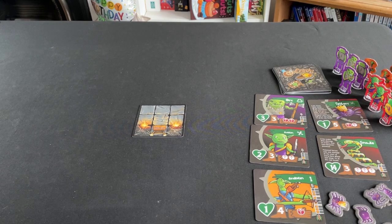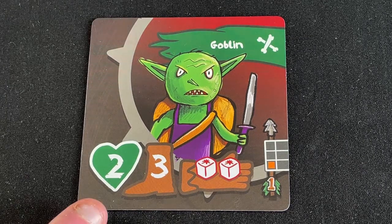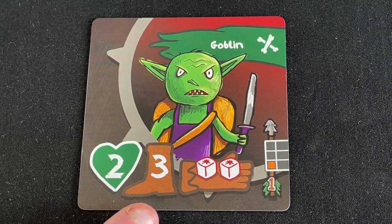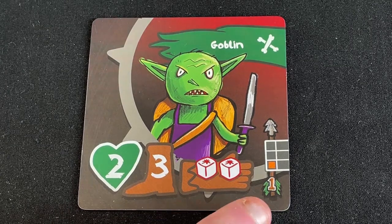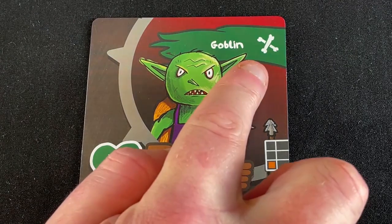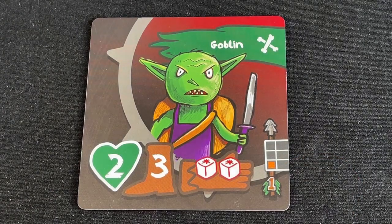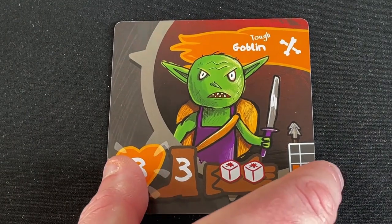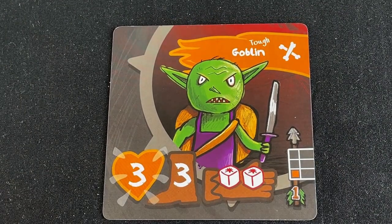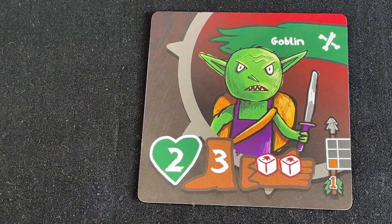Let's have a look at one of the enemy cards — this is a card for the goblins. On the card you can see how much health the goblins have, how fast they can move, how many dice they roll when they attack, and what range their attacks have. There's also a symbol used to find out when they'll spawn in the dungeon. All the enemies have two sides to their cards: the normal side and the tough side. This is how you adjust the difficulty of the game. For a starting game, we recommend putting them on their normal sides.